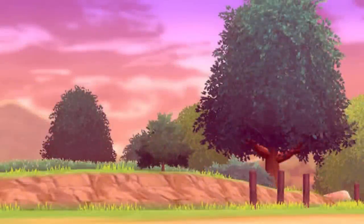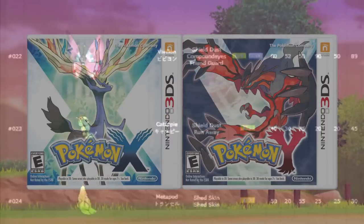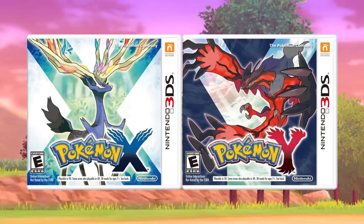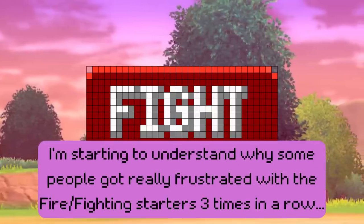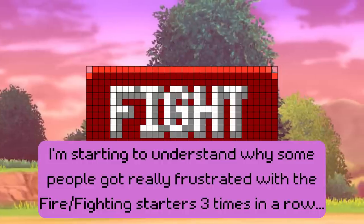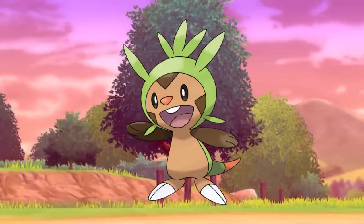Next up is the Generation 6 games, X and Y. At first I was really excited to look at these games, as they have an incredible variety of Pokémon available before the first gym. I was hoping to find some niche typings that really excel, but as I kept looking, it quickly became apparent that one type just stomps this game — and it's kind of embarrassing. Yet again, the Fighting type. After being the pick for both Gen 4 and 5, I really wanted something else to win, but X and Y almost wants you to use Fighting types. Off the bat, you can keep Chespin, who has plenty to get you through the start of the game.